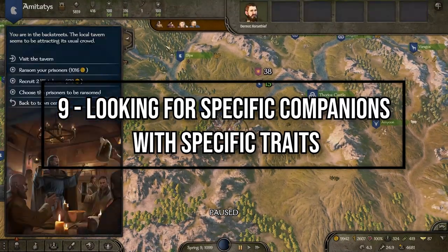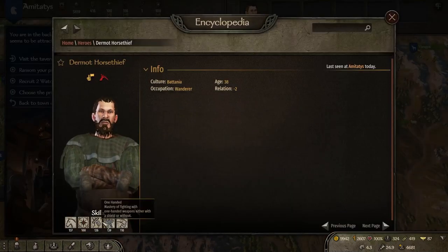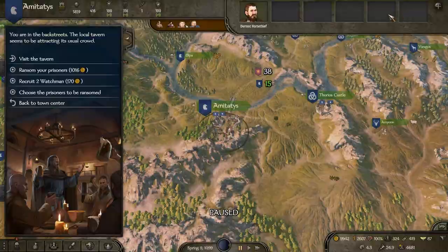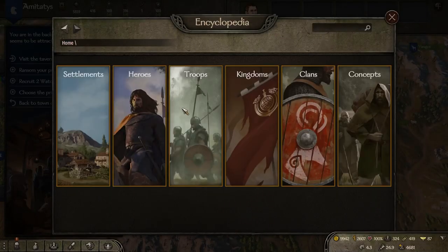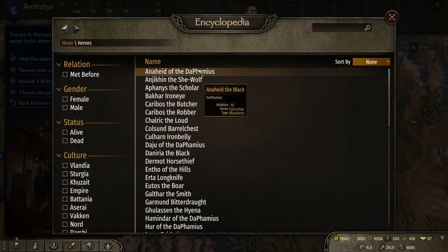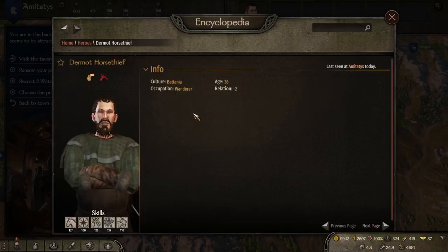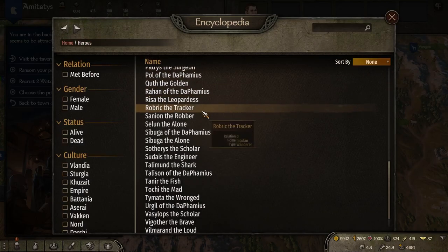Looking for companions can be a pain — I literally ran from town to town. It wasn't until I found out that you can press N to search for kingdoms, heroes, and more. If you click N, then heroes, then wanderers, you can look up all companions available to recruit. The last name usually indicates what they specialize in — for example, the Engineer excels in engineering. I'll leave a link to a full list in the comments below.